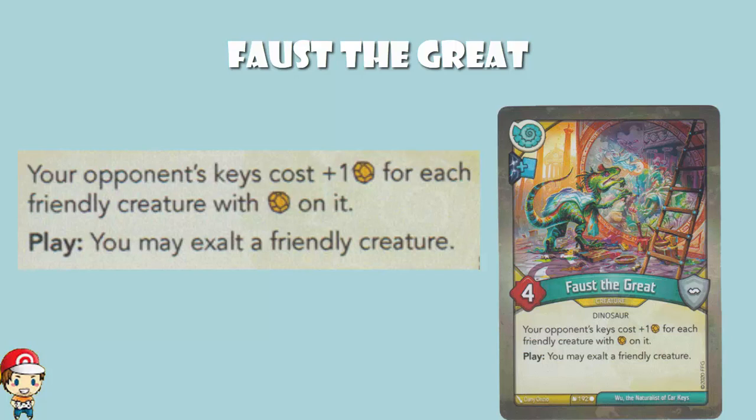What that means is: you exalt to put an amber on your creature, your opponent destroys the creature, and they get the amber — that's not good. To be fair, if they destroy you while you're playing around with this, that's very bad, because they get all your amber back and then get rid of Faust the Great, so their keys get cheap again. But before that, you exalt all your creatures and your opponent's keys can be costing six, seven, eight more amber — that's pretty phenomenal. When you play Faust the Great, you may exalt a friendly creature. It's a you may, you get a choice. This is brilliant.